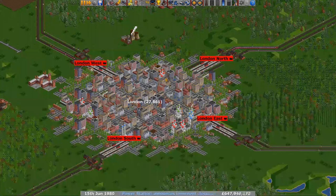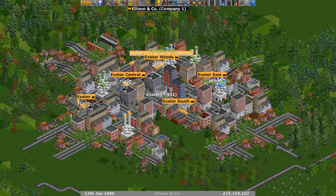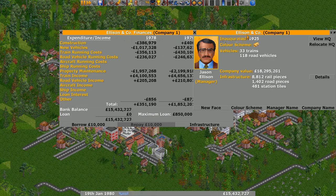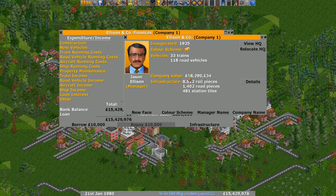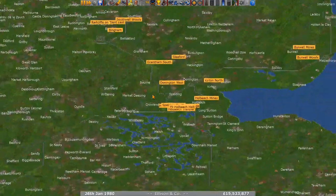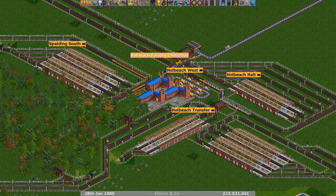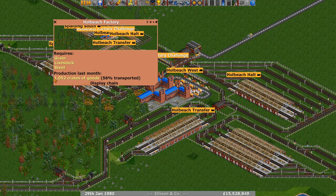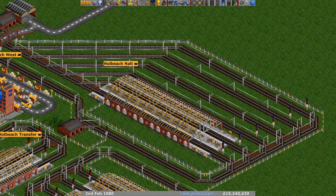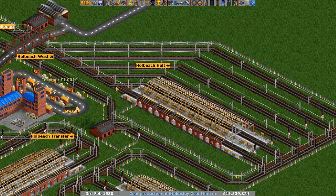The last one for today is a submission from Ellison & Co. Looking at the finances, the money is being made on trains. There's 15 million in the bank but the company value is around 18 million. Rail and road pieces are invested in but the Exeter Challenge hasn't been tackled as much - I suspect it was started later in the game. Near Spalding we've got the Whole Beach Factory, and it looks like there's been a lot of concentration here. The production of goods is over 1,000, which is absolutely fantastic.